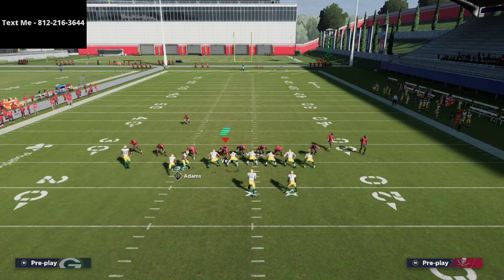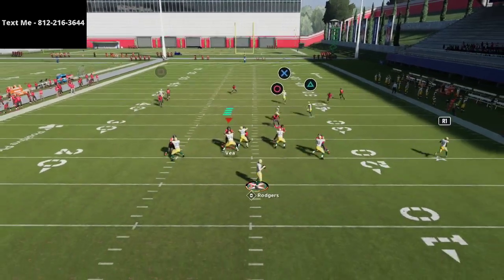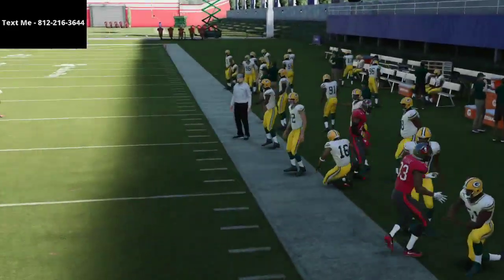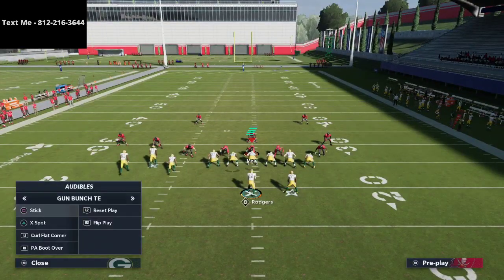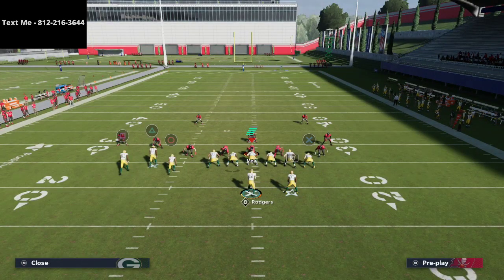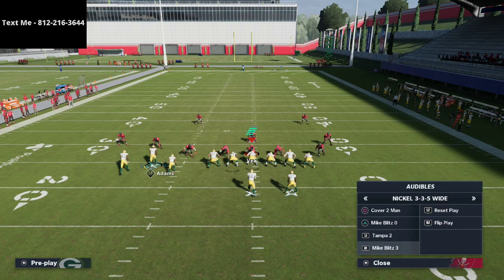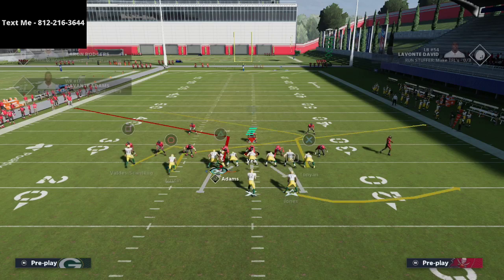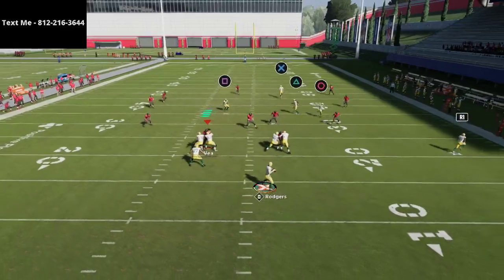You'll see a slant route coming across wide open against zone because the running back pulls the hard flats with him, and then you're able to hit the slant route. My recommendation: if you run a slant route to the receiver on the right, I'd recommend running a crossing route to the tight end, and I'd also recommend keeping the spot route on the field. Make sure you don't run your running back on a wheel route — put your running back on a swing route instead.